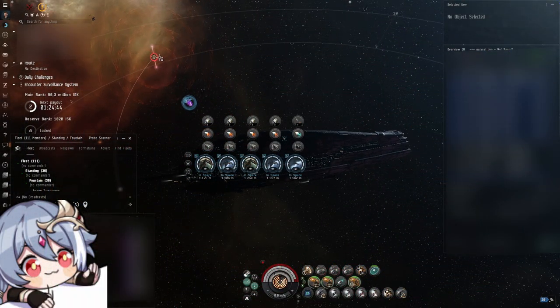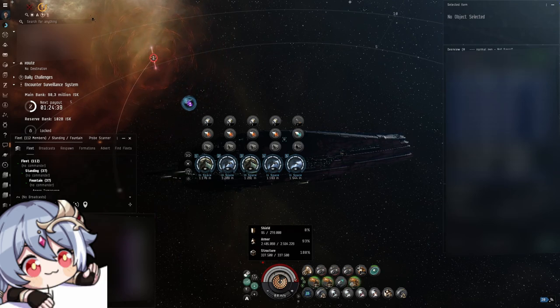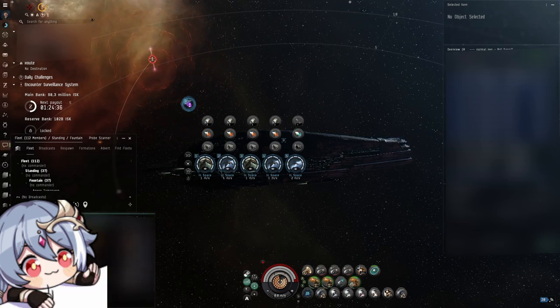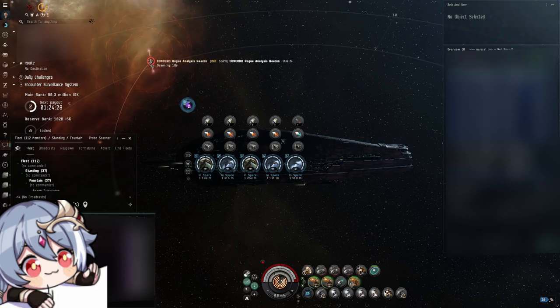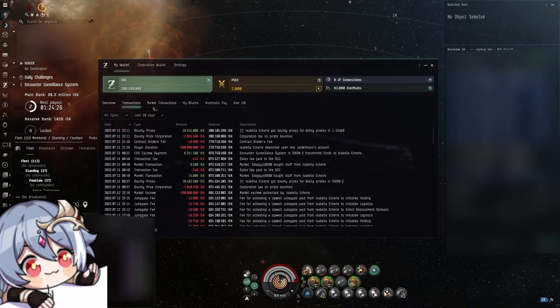So I tried running crab beacons, even though before I was heavily against them. I used to believe they are incredibly dangerous and that their loot payout is, compared to the risk, really low. But with capitals now also being significantly cheaper than they were when scarcity started and the whole capital build cost rework, it's actually a lot more feasible than it was before.